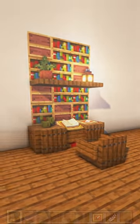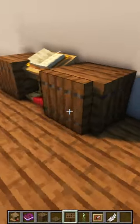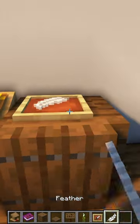How to build a desk in Minecraft. First, place a lectern and planks. Then place trapdoors and a sign. Place sea pickles and an item frame with a feather.